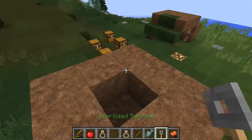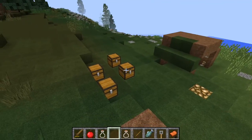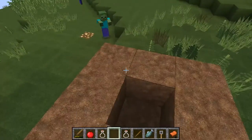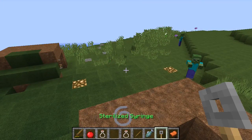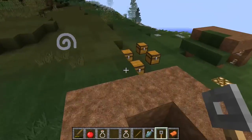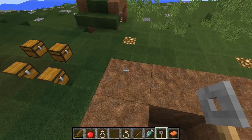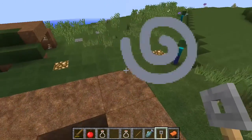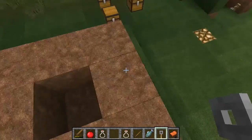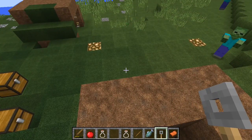The syringe at this time doesn't have any utility on its own, but with this kind of syringe you can craft a poison or healing syringe, so you can help yourself or other players. You can also apply poison, nausea, or something like that.